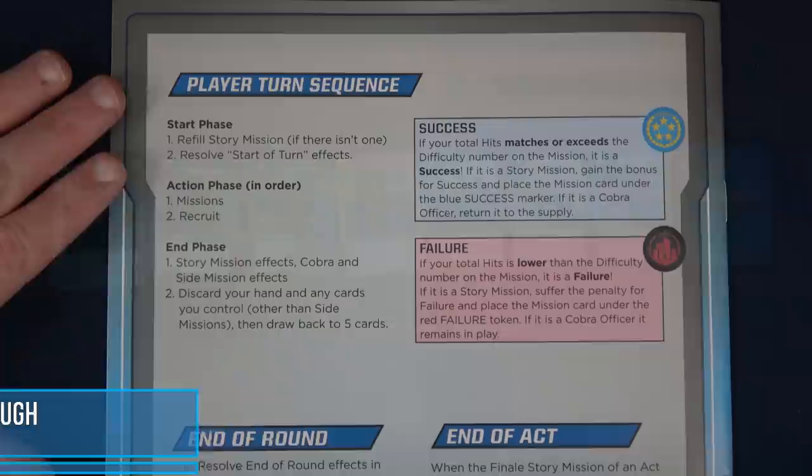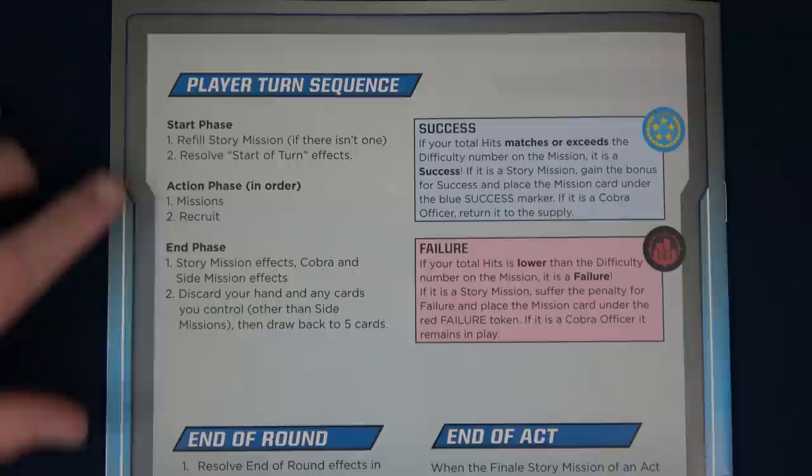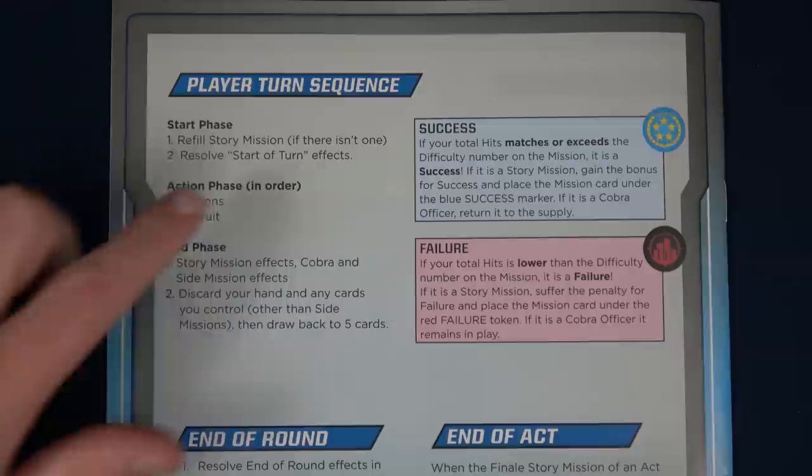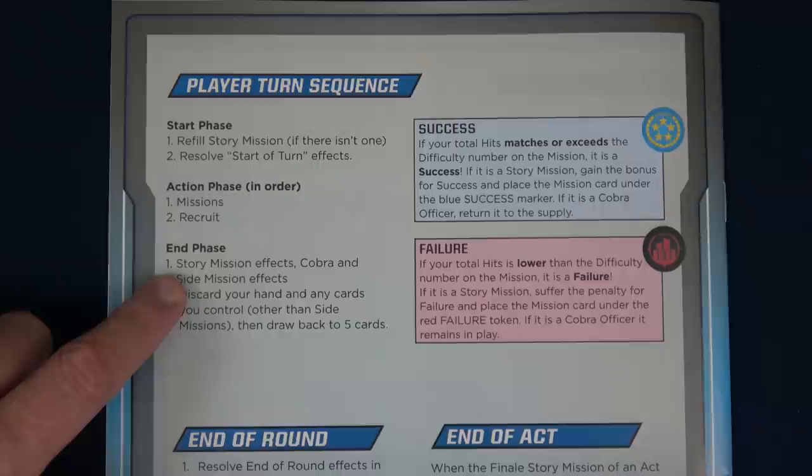Here we have our player turn order sequence: you start with the start phase, then go to the action phase, then your end phase. Each player does that, then you go to the end of round. Except for the first round, you will refill story missions — that first round will not have a story mission. We'll refill at the beginning of the second round. Then we resolve start-of-turn effects, go on missions first, then do recruiting. The end phase covers story mission effects, discarding your hand, and drawing back up to five.